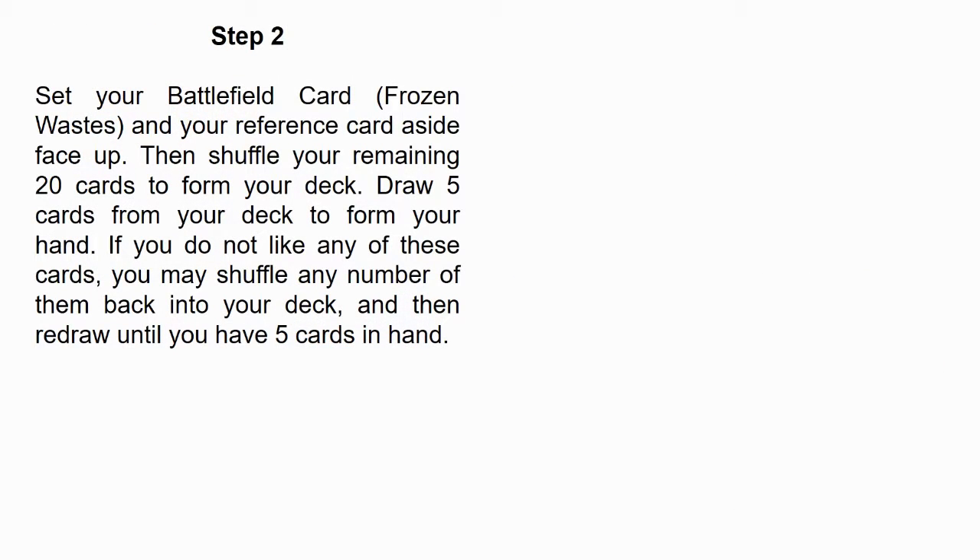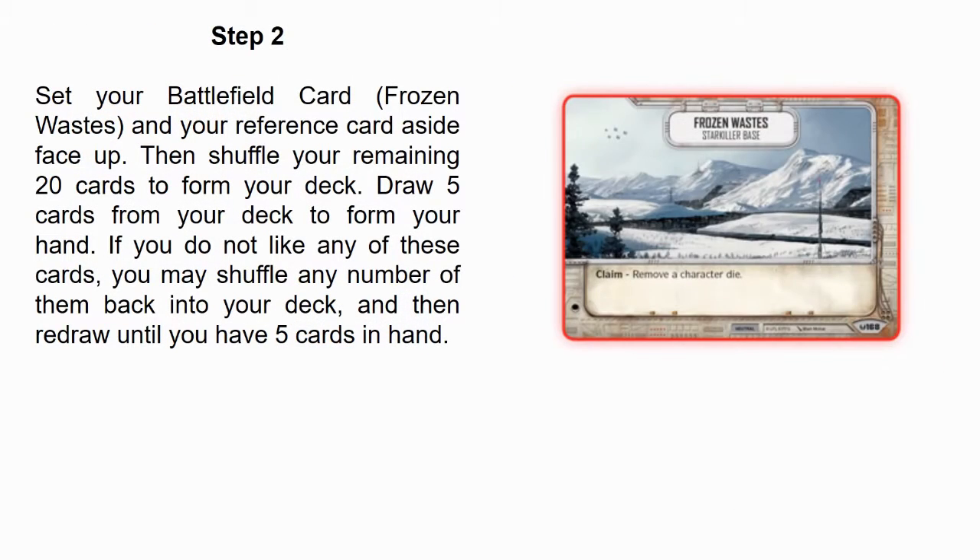Step 2: Set your Battlefield card — in this case the Frozen Wastes — and reference card aside face up. Then shuffle your remaining 20 cards to form your deck. Draw 5 cards from your deck to form your hand. If you do not like any of these cards, you may shuffle any number of them back into your deck, and then redraw until you have 5 cards in hand.